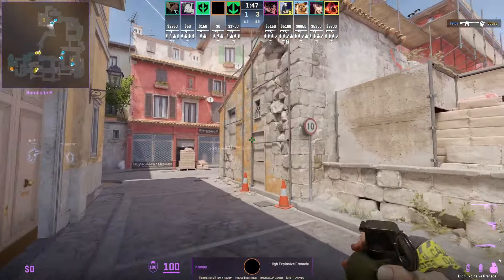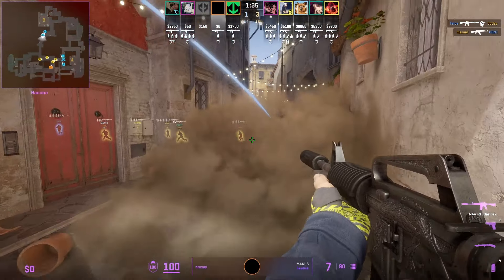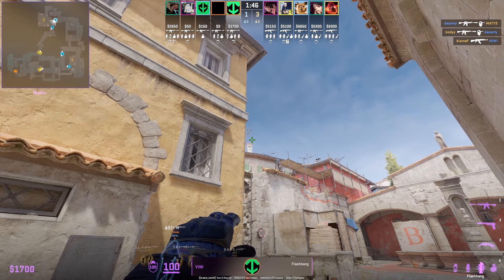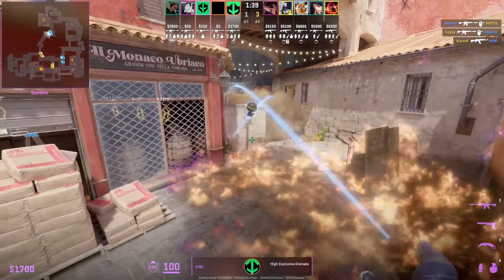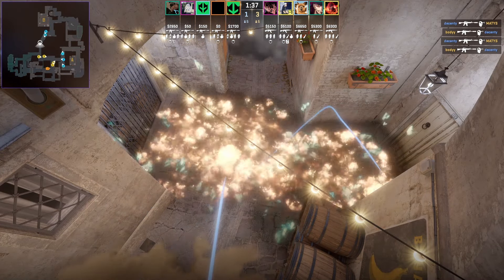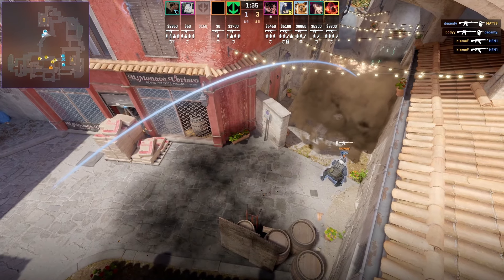Two-player banana take from Imperial. Henny nades deep, jiggle peeks from the top corner, doesn't see anybody, and molotovs towards the log side. Vinny breaks open the T's banana smoke, doesn't see anybody, and pushes down. With a lot of action towards A, he gambles and goes through the deep banana smoke to flank. Notably, neither player molotovs behind half wall — one molotovs the left side, one the right side, seemingly intentional, perhaps knowing Fnatic tend to throw that banana smoke. Imperial knew banana was clear once the smoke was broken, since both sides were covered and they didn't hear any T's counter the molotovs or swing out.